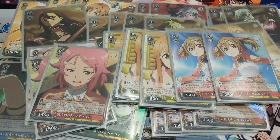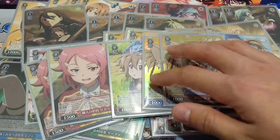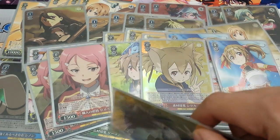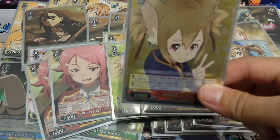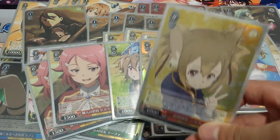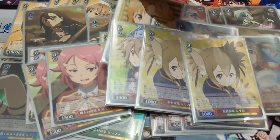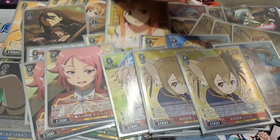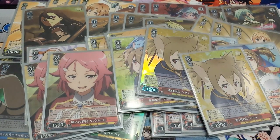Our main suicider is this new Silica. Her ability is that when she's placed, you check a character that's level 1 or higher — you can add it to your hand and then discard 1 card. That milling aspect is why it's so easy to get cards like your level 1s, because you mill through the deck quite fast.